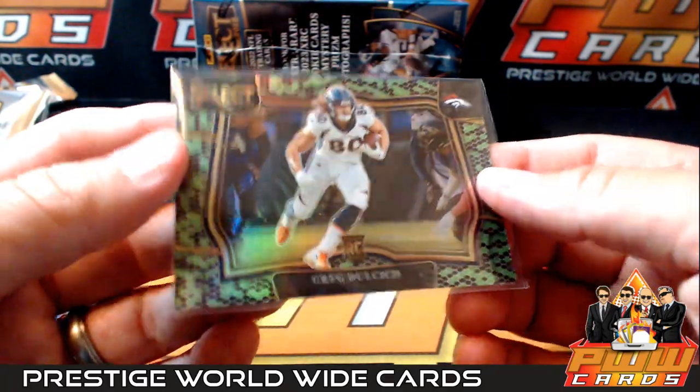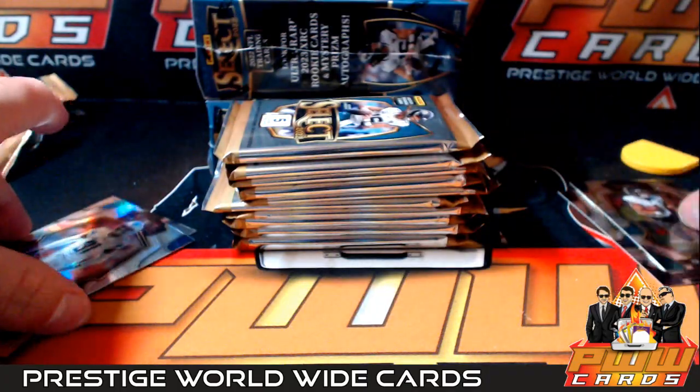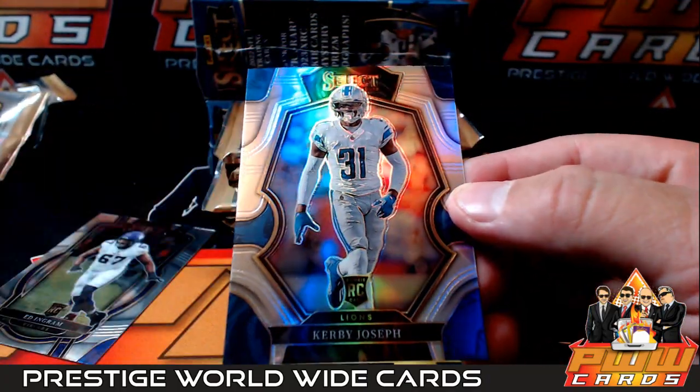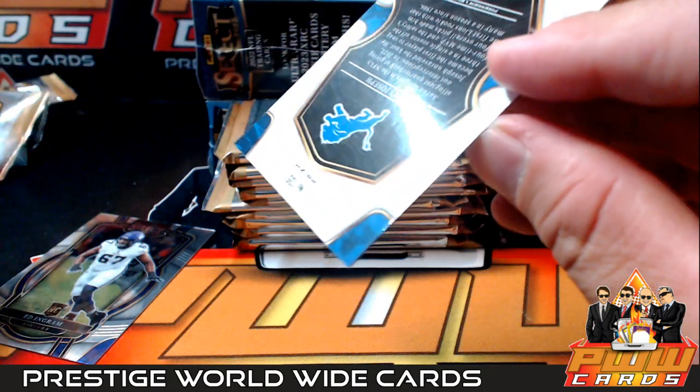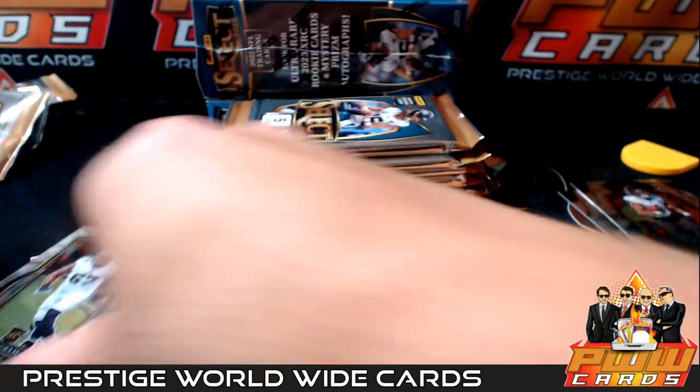Sorry about the confusion. And we also have a silver prism of Kirby Joseph going out to the Lions. Silver prism - I can't remember all the different levels.